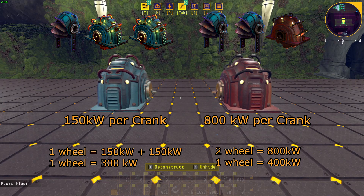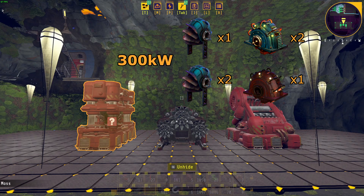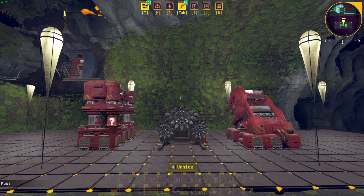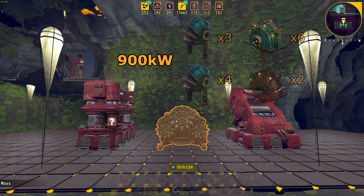With Power M4, output will be increased by 30%. One Mark 2 assembler will have a base power consumption of 300 kW. You will need two Mark 1 cranks paired with one waterwheel, or one Mark 2 crank paired with two waterwheels to power it. One Mark 2 mining drill will have a base power consumption of 900 kW. You will need six Mark 1 cranks paired with three waterwheels, or two Mark 2 cranks paired with four waterwheels to power it.